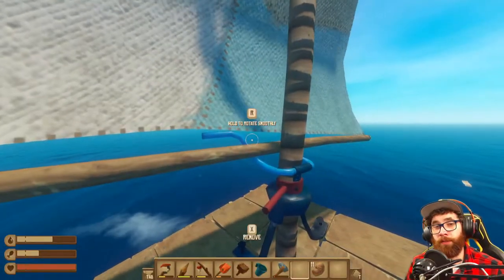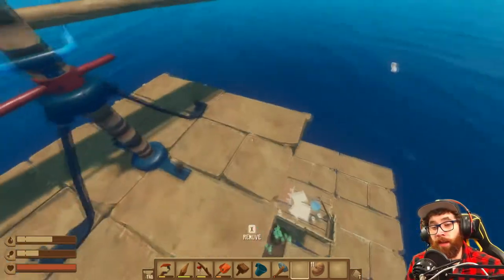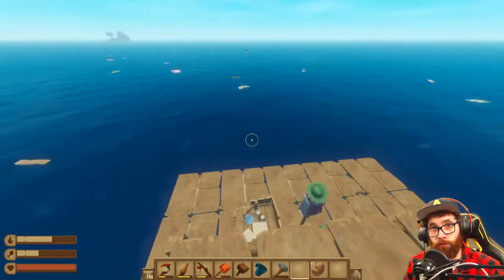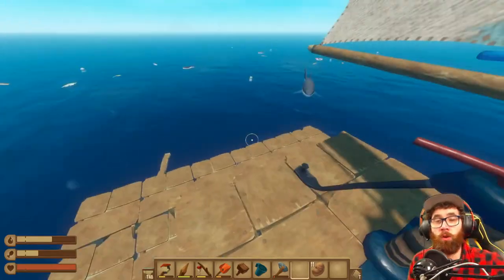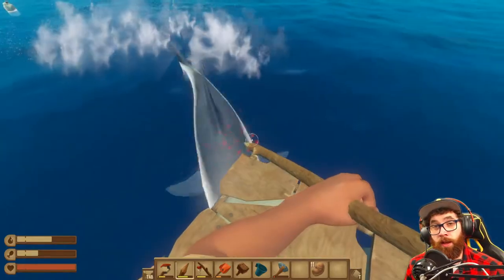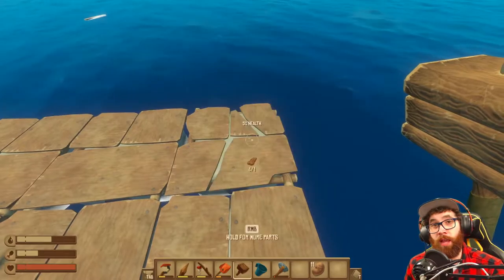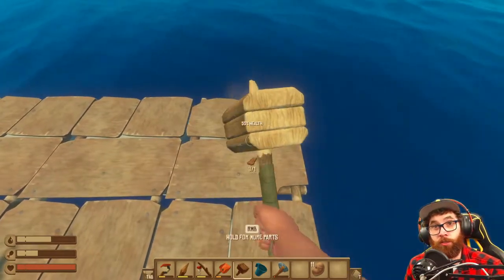In protecting your raft from the shark, all you need to do is upgrade the complete outside of your raft — all edges, all around the raft. You do not need to fix the inside of the raft. I actually fortified the entire bottom floor of my raft, which I didn't need to do.